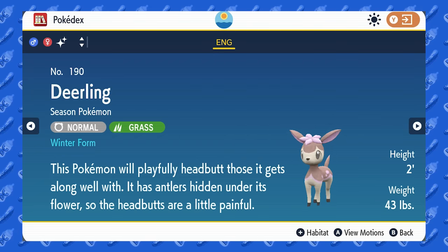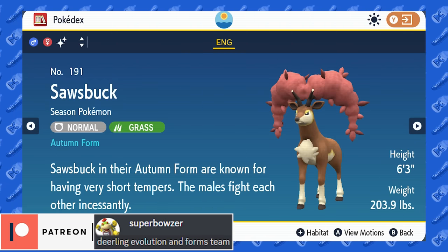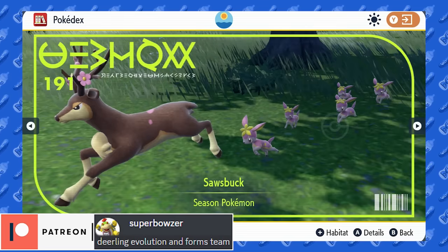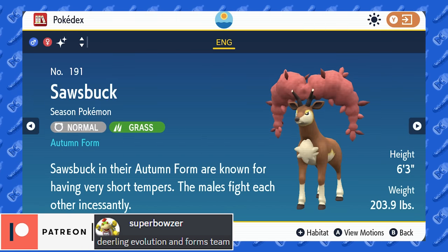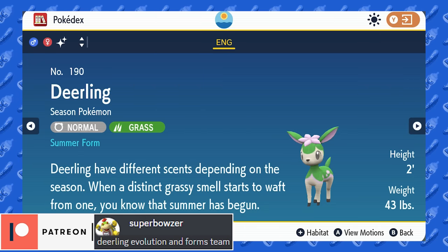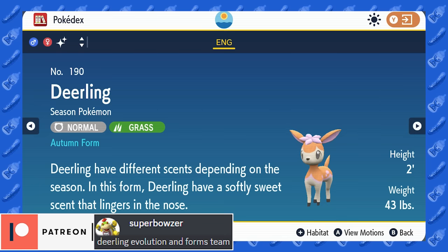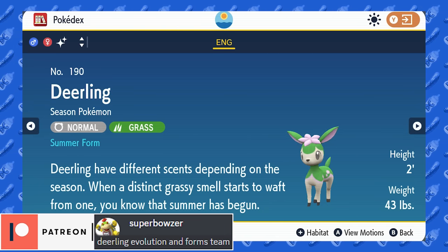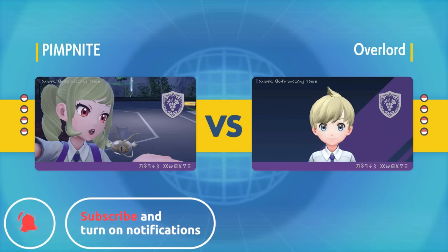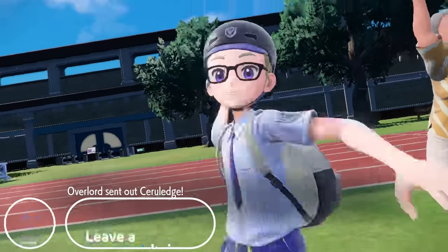Today's video features a full Deerling and Sawsbuck forms evolution team. I'll be using every single Deerling form and Sawsbuck form in this video. Since there are so many Pokemon to use, I'll be breaking this up into six individual battles. If you want your own custom theme team or Pokemon sweep, you can check it out at patreon.com/pinmine, link in the description and pinned comment.